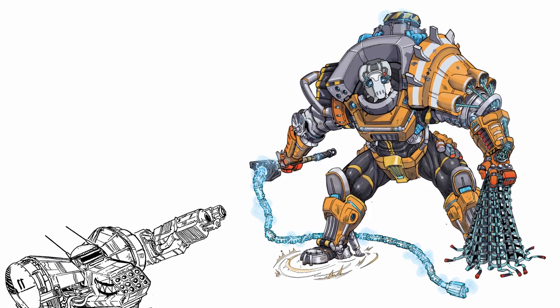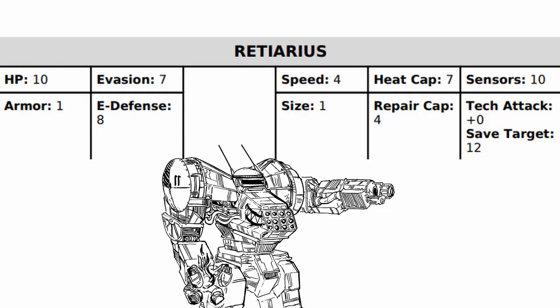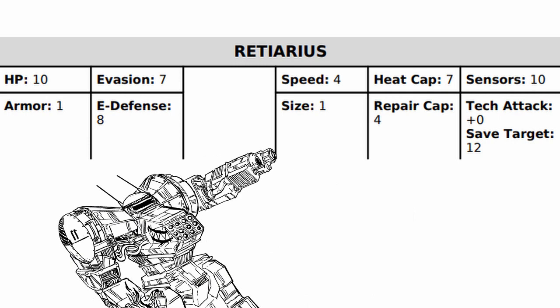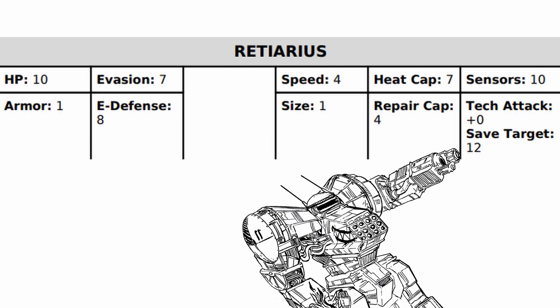While named after the gladiator, Retarius is equally proficient in using its net to entangle and restrain its foes. Looking at its stats, Retarius has excellent health, one armor, slightly terrible evasion, and an average E-defense. It's decently fast at its size, has a good heat cap along with a decent repair cap, and while its sensor range and tech attack bonus is just average, it has a very excellent save target.